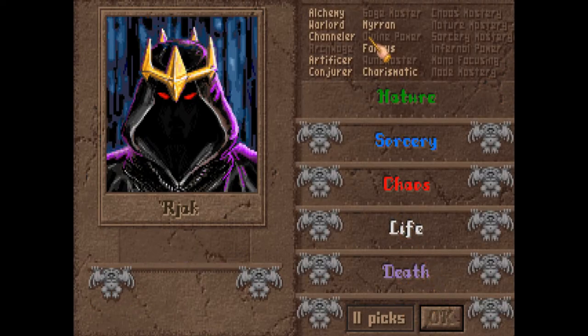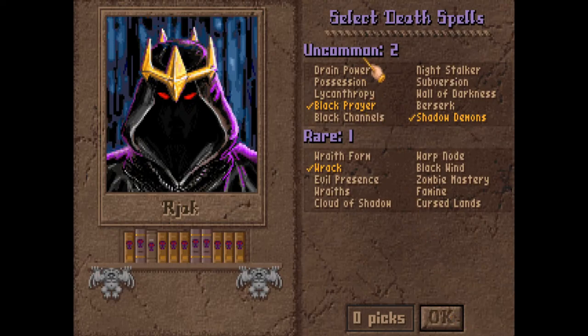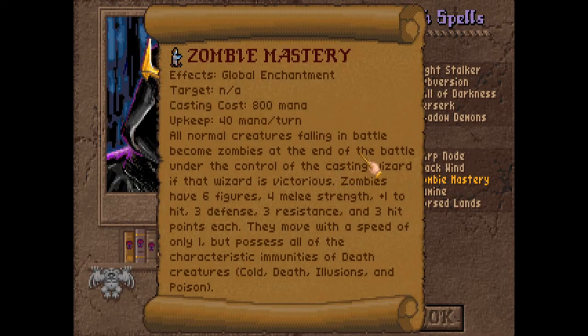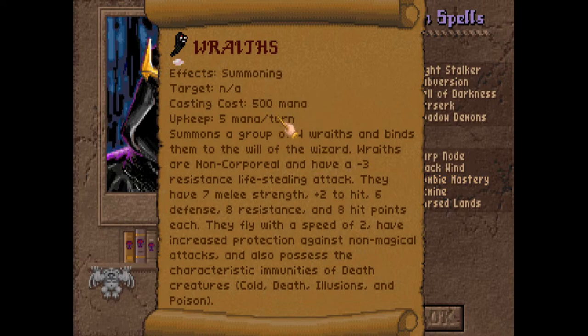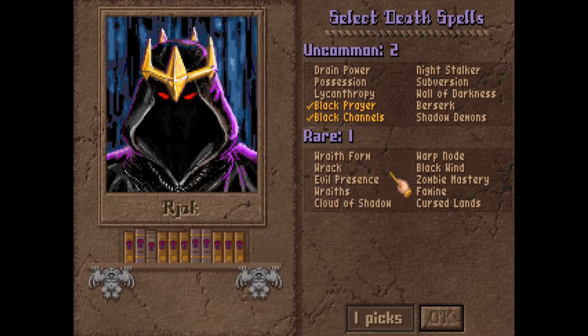If you went all death books, you get all the common ones already researched and can pick two uncommon ones like black prayer and black channels, and can even start with a rare like zombie mastery - a really strong global at 800 mana - or wraiths, which are really strong units. There are all sorts of strong strategies behind this. The things you don't pick you still have a chance to research.